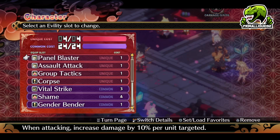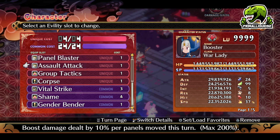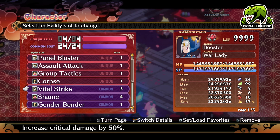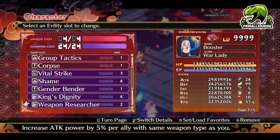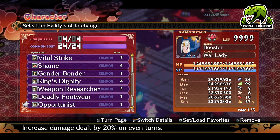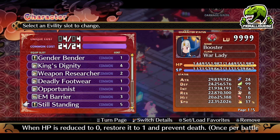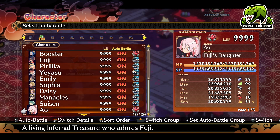For our killing characters, we use Assault Attack, Group Tactics, and Corpse for the uniques. Then we have Vital Strike for extra critical damage. Shame increases stats by 5% per male unit on the map. Gender Bender to switch it to male. King's Dignity for 65% extra damage. Weapon Researcher increases attack power by 5% per ally with the same weapon type — that's why you want every character to have a sword equipped. Deadly Footwear reduces movement by 1% but increases damage delta by 20%. EM Barrier and Still Standing for survivability. These evilties are the same on my War Lady and on Ao.